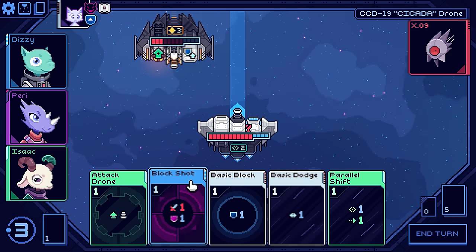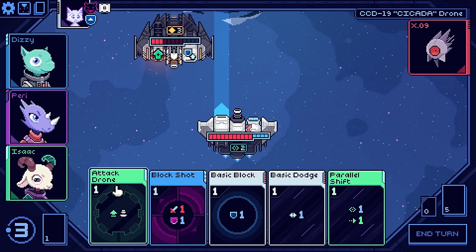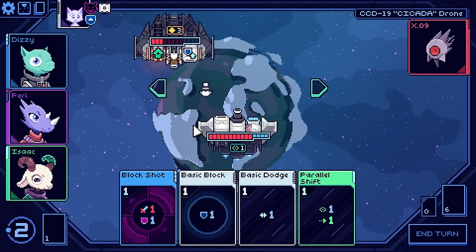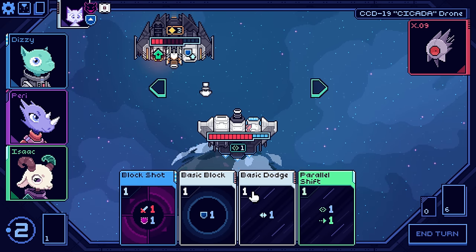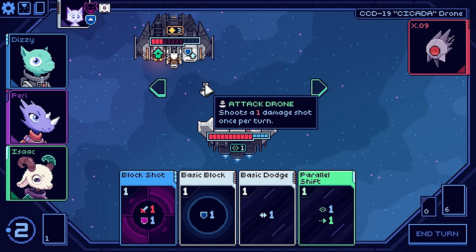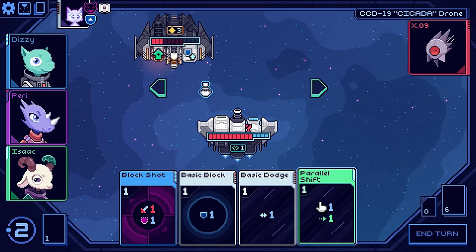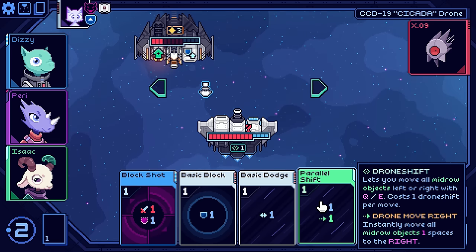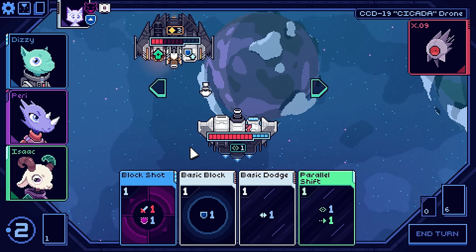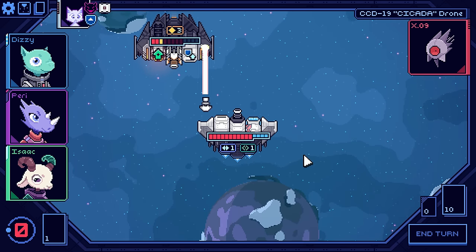This is a bit awkward. I do have these drone shifts, which is cool. So if I go attack drone here and then I shift this over, that's pretty good. There's not much else I can do, unfortunately. I can't get over there. I really can't. I could parallel shift, but then he's going to slide to the right and I would have to use a drone shift to move him back anyways. So I think in this scenario we just take a basic dodge and move on.